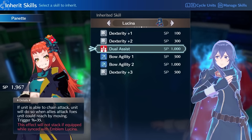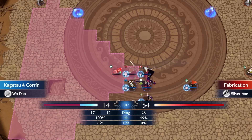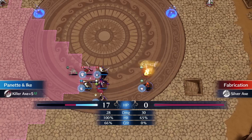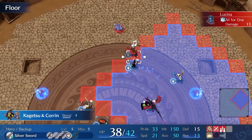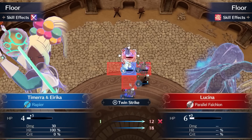I now inherit Dual Assist to most of my units and reclass some of them to Hero. Then I journey to Lucina's Paralogue, a map that is quite trivial as I'm doing it much later than intended. I clear up all the enemies and dance Kagetsu with the Corrin Ring to attack Lucina. On the next player phase, I overwhelm Lucina and complete the Paralogue.